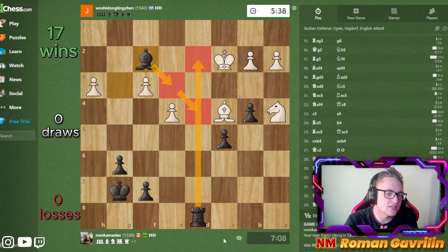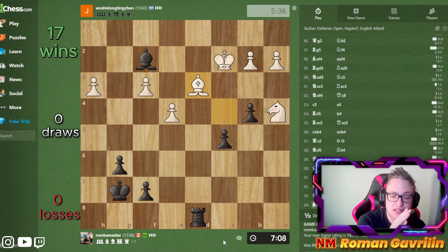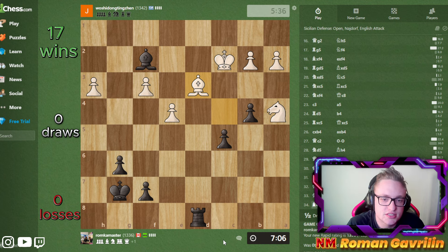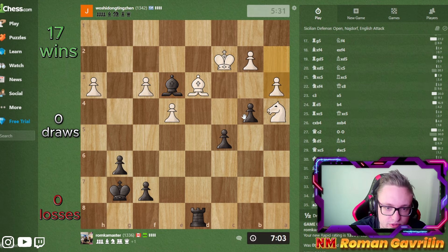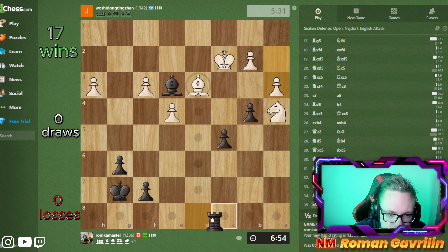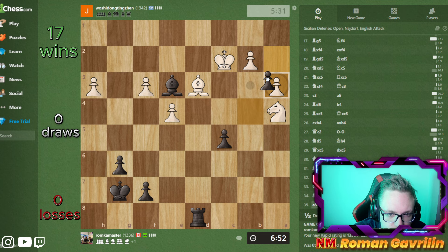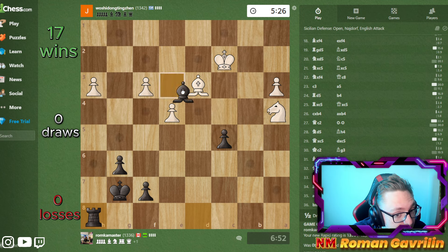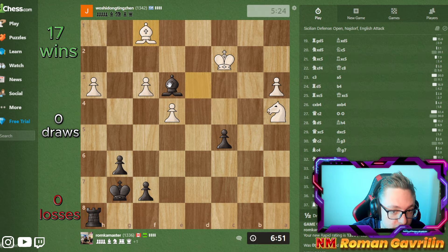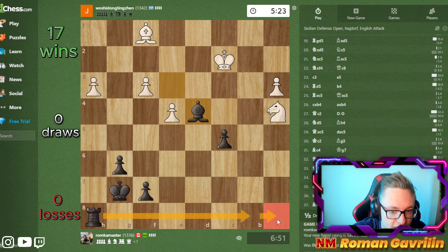I was a bit worried he would be able to create some troubles for me, but I'm lucky he didn't. Now he has to make a move and he doesn't have a lot of moves except for this one, which I don't think is a good move at all. I'll just probably take and go rook h8, and maybe bishop d4 and try to go for rook b8 or rook a8, trying to take the pawn.